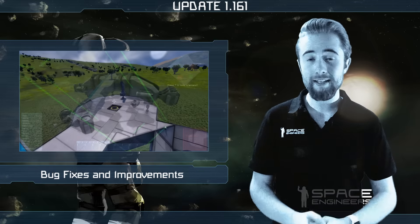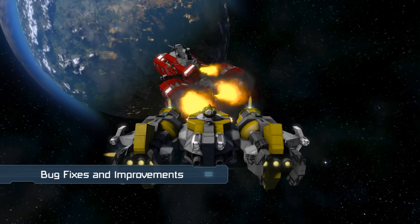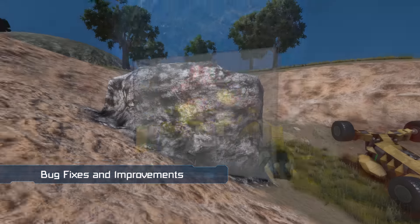The bugs fixed this week include some blocks not being welded from a projection, visual particle imperfections, and issues with voxel hands.